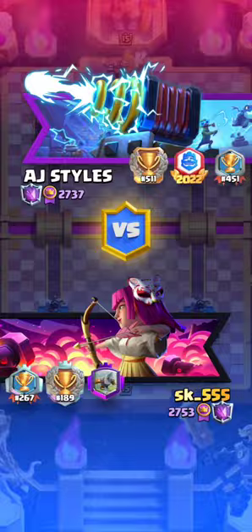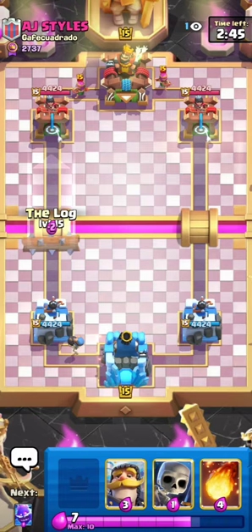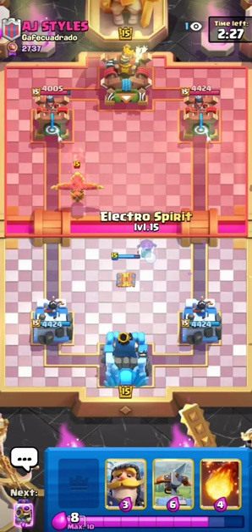Alright guys, we found a game against AJ Styles. I'm going to be honest — this feels like a mid-ladder name. I feel like this guy's just going to pull out MK Balloon Lightning or something. Hopefully I'm wrong; I would not want to go against that. Okay, Archers Phoenix — this could be Royal Giant, that would be my first guess. Maybe Electro Giant as well. I'm not 100% sure though; just going to center Tesla, very safe play regardless of what he has. Phoenix is a rare card — I do not see that card very often these days.